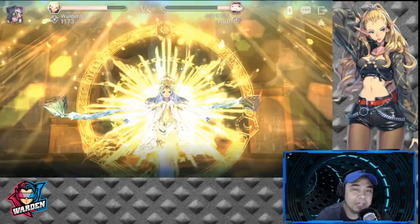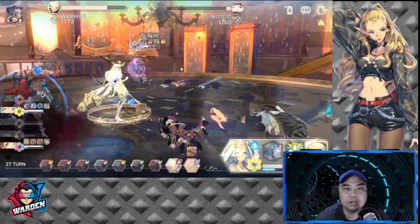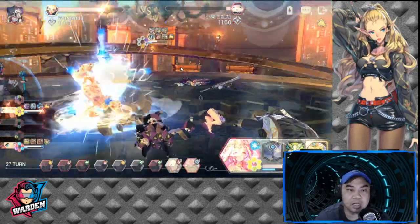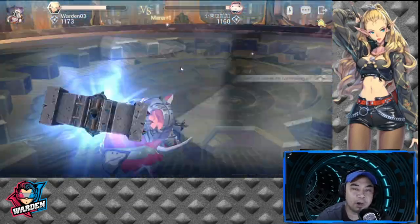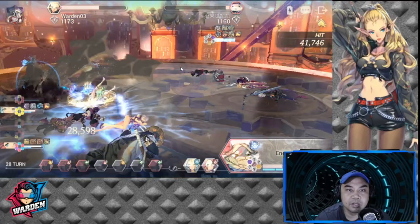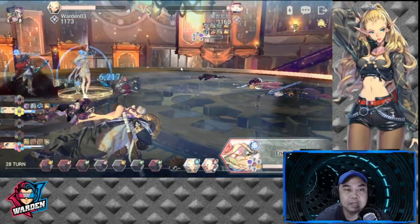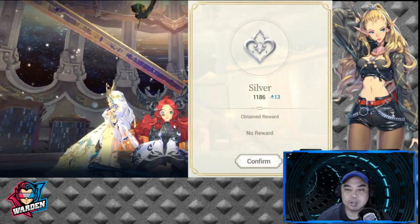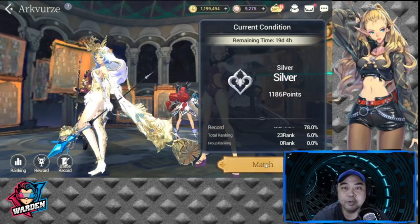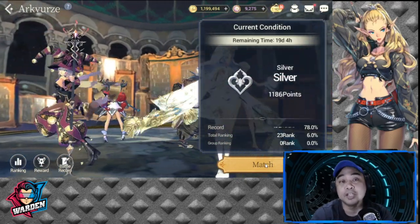Even if you're up in numbers, if your heroes are not built well they're still squishy. It really boils down to how many teams you build. This was actually lucky — he was actually ahead of me but with Maggie's S2 it turned around. He surrendered.